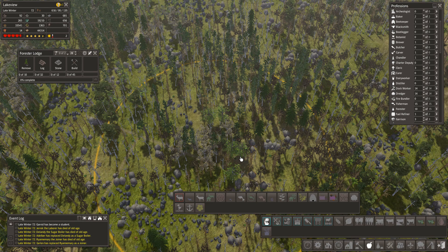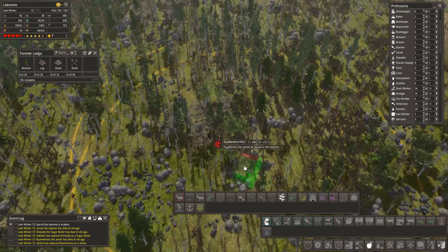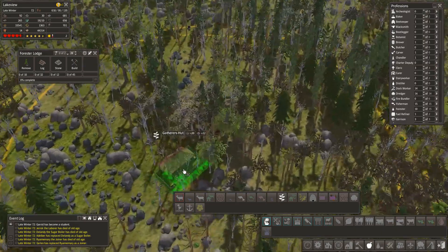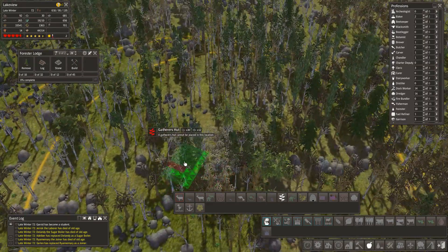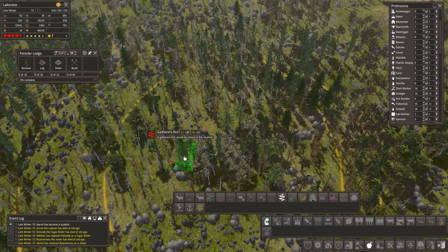I think we'll put a hunter there and put another gatherer in there. Let's turn this the right way - I think I've messed this up. I'll put a gatherer there - it doesn't have to be perfect anyway.